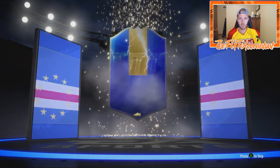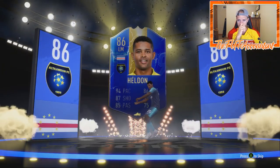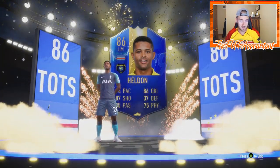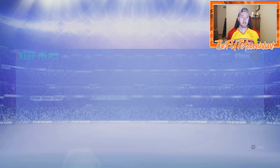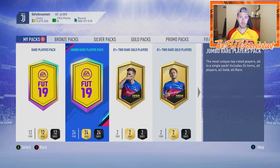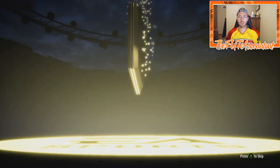Another walkout — come on, show me blue again! It is a blue — left mid, is this Gary Rodriguez from the Saudi league? No, it's Eldon — 86 rated Team of the Season card! That's our fourth walkout — a TOTS card, we'll take it. It's a higher rated card that's going to help in some SBC down the road.